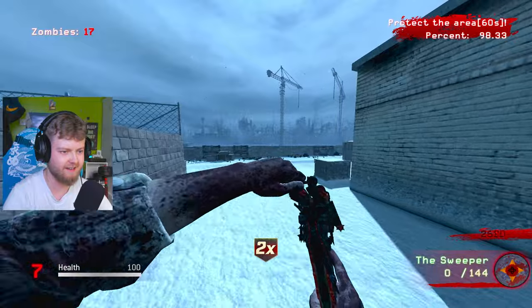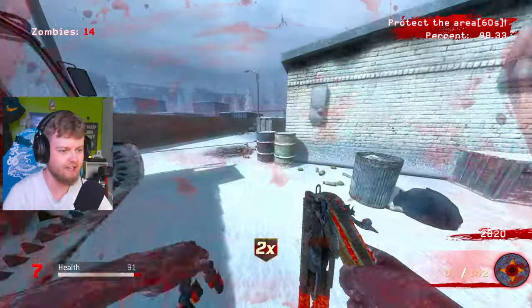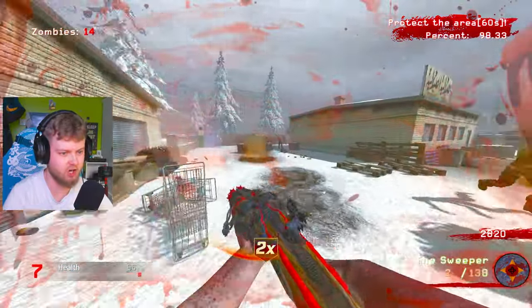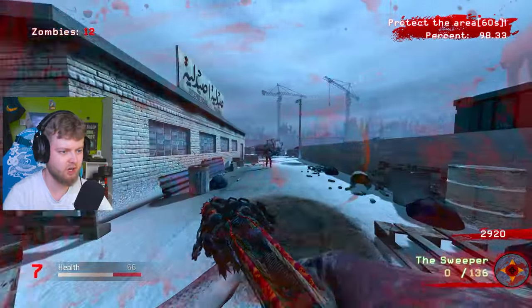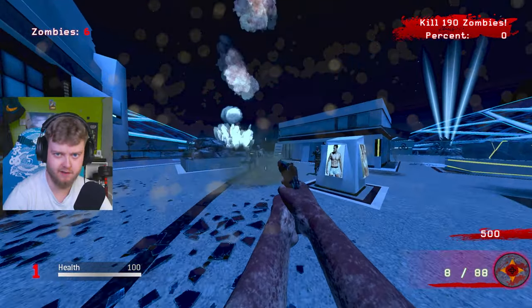I'm on 50 health right now. The reload cancelling in this game is awful as well. Please just die — that didn't kill you. I can get a Juggernaut right now, but I'm too scared to go for it in case I get surrounded. Is he dead yet? No, he's not. Why are you running so quick? Just leave me alone. In case you didn't figure it out already, the Panzer did kill me.